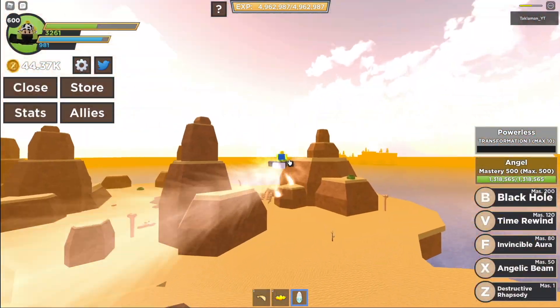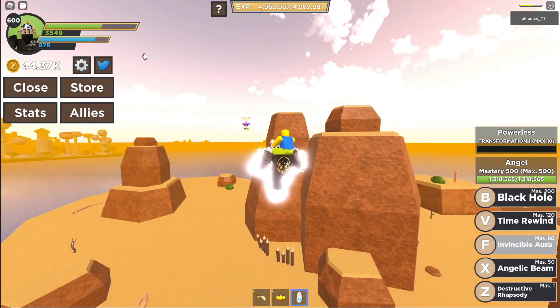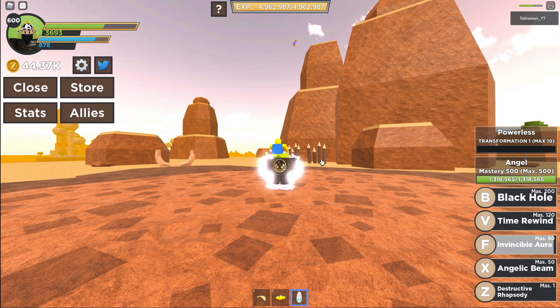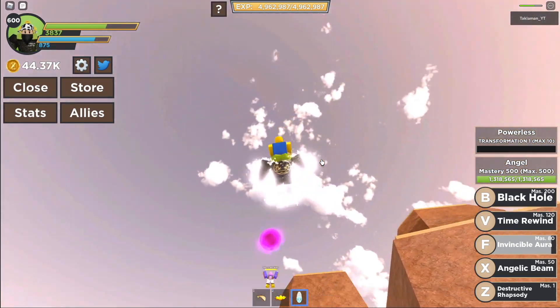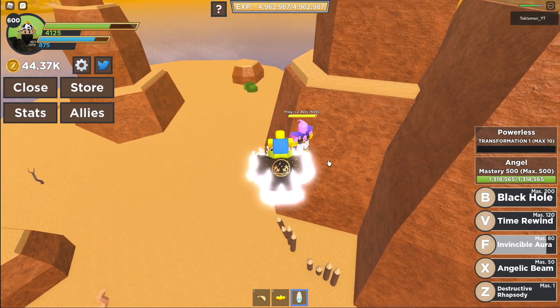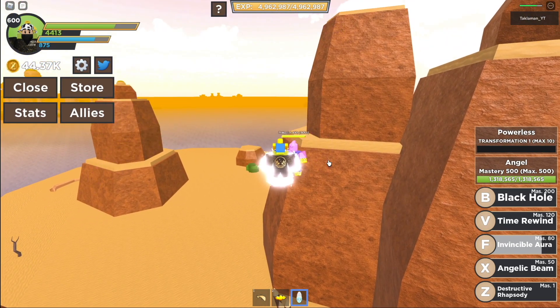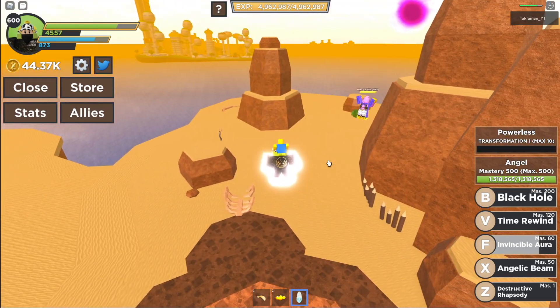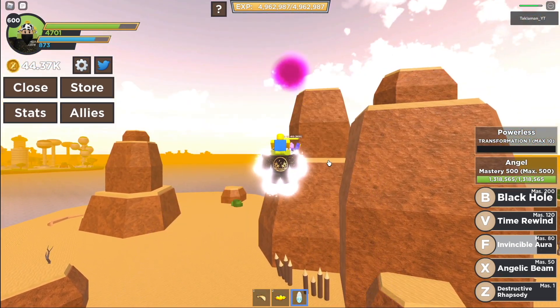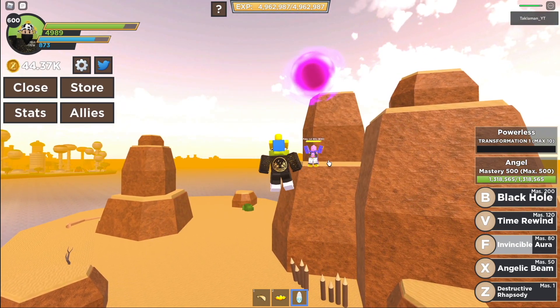Then we got the Invincible Aura. This right here makes me invincible — look at my health. He can't hit me. Let him hit me — see, I'm not taking damage. This is OP guys, look at that, I'm not taking any damage. It lasted pretty long too.